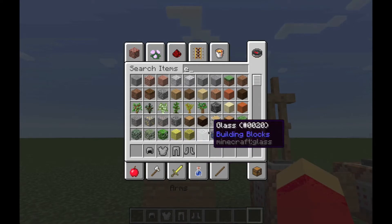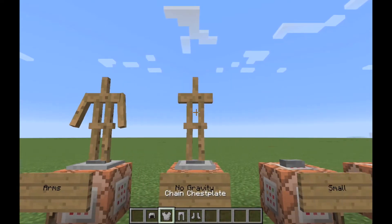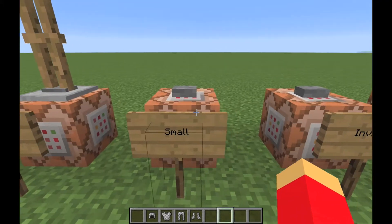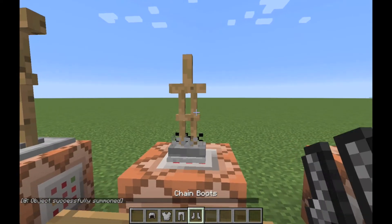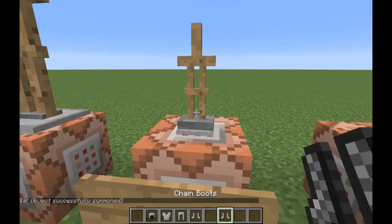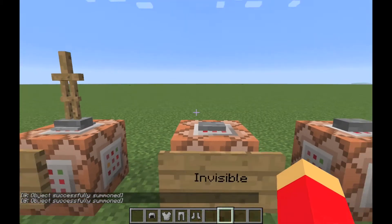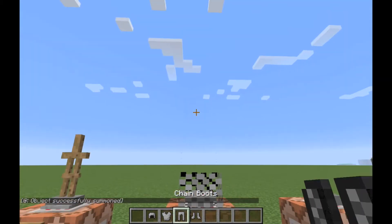This is the chain armor from earlier — the armor itself carries over but the fire texture doesn't. You can get it on a small baby zombie-sized stand and it still works. Next we have an invisible armor stand, so you get cool floating armor.